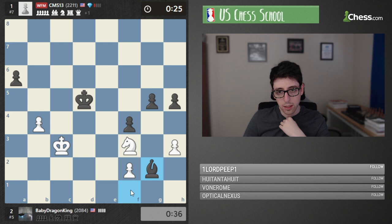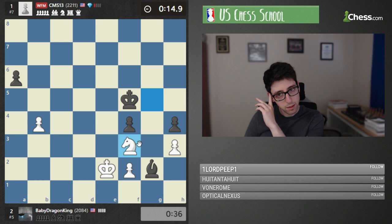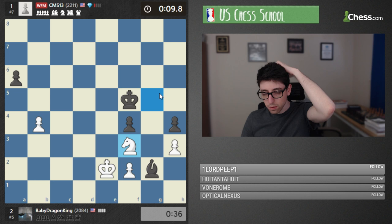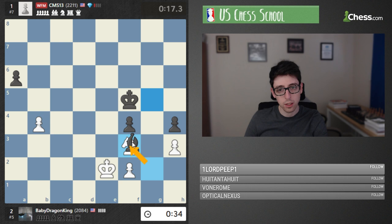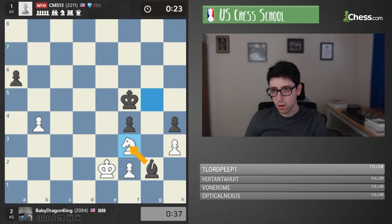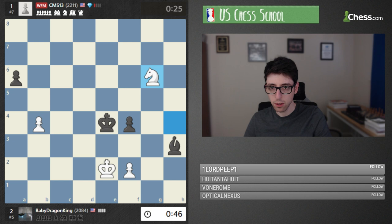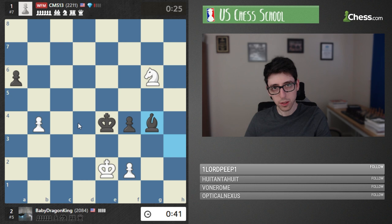Bishop f1, knight f3, takes, knight takes g5, h4. Black is very close here, but knight f3 hits the bishop — white is still fighting. Now could take and go king e5, but then white comes in this way, so that would be no good. Takes, knight h4, king e4, knight g6, bishop g4 — reduced material. It's going to be hard for black to convert this one, but I would probably still take black here. King c3, king c3 — it feels like white is fine, with this nice blockade on the dark squares.